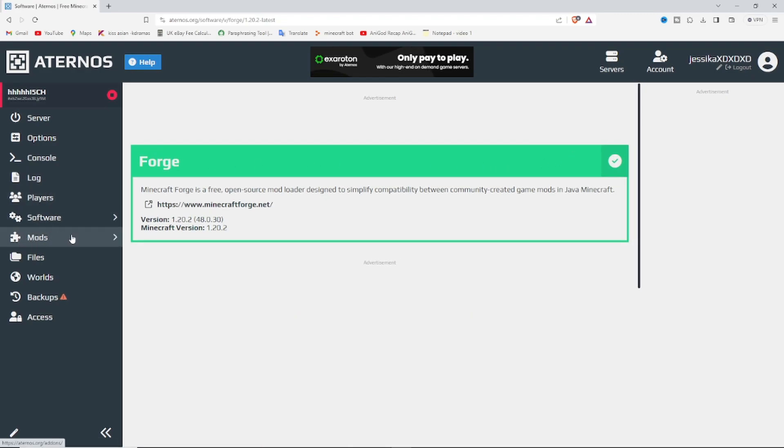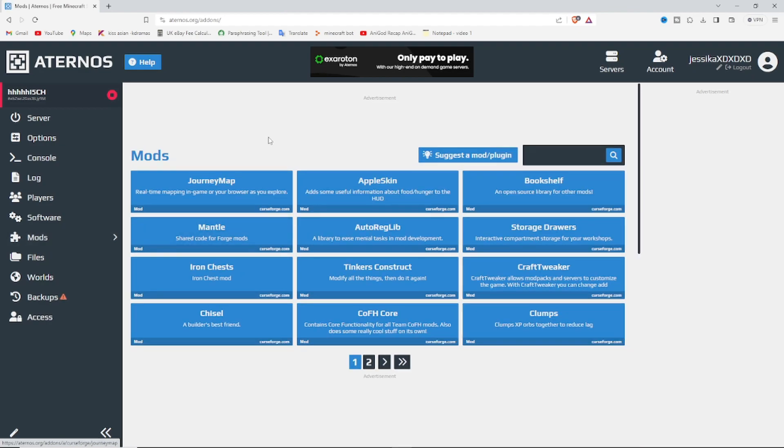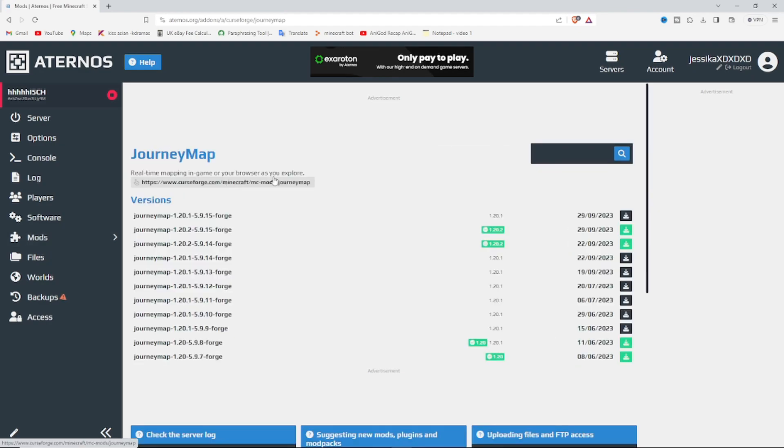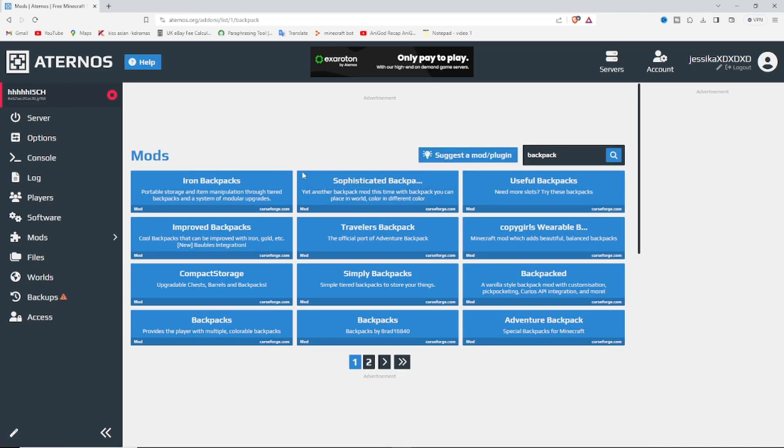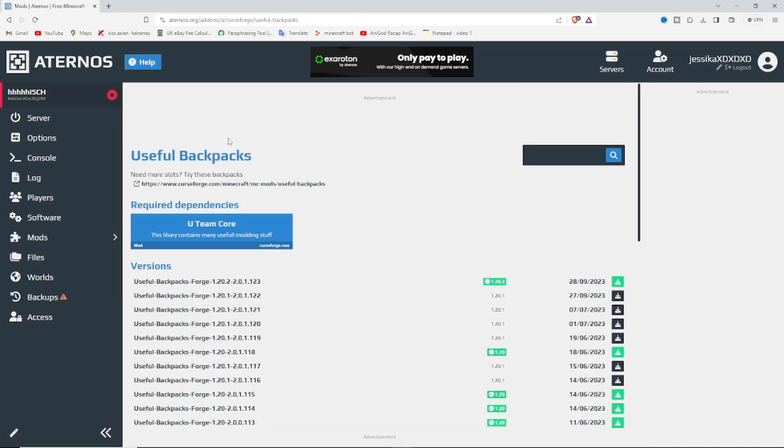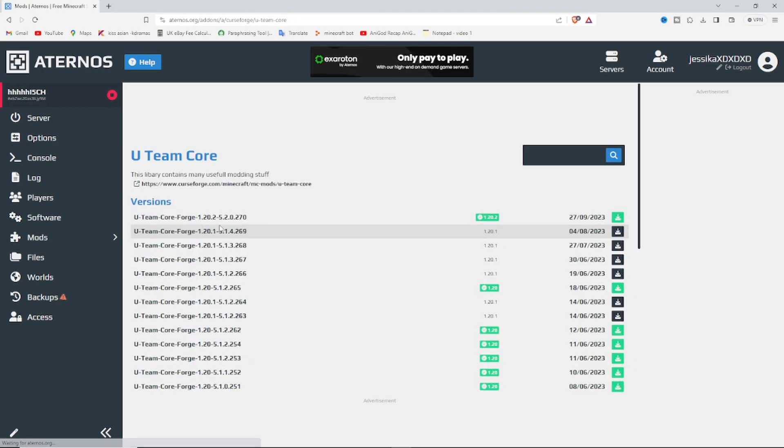A mods section appeared, so I'm going to turn on JourneyMap. I'll get this version and download the second one. For Useful Backpacks, get the latest version and make sure you get the required dependencies as well.